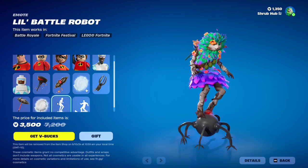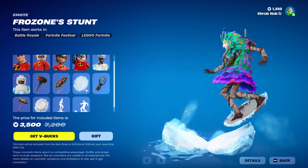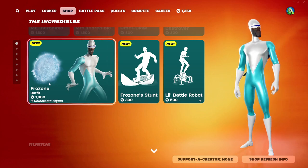And then we have the little Battle Robot Coversal Emote and the Frozone Summit. Pretty nice — I like it, it's actually pretty cool. The skins are a bit pricey, but it's nice to have the Incredibles in the game.